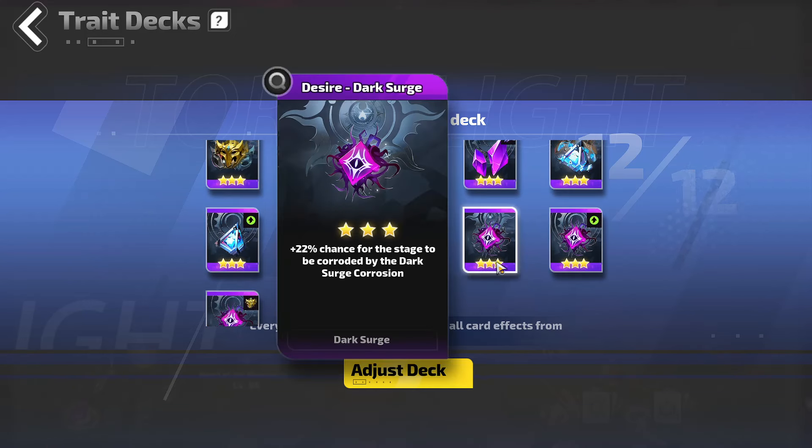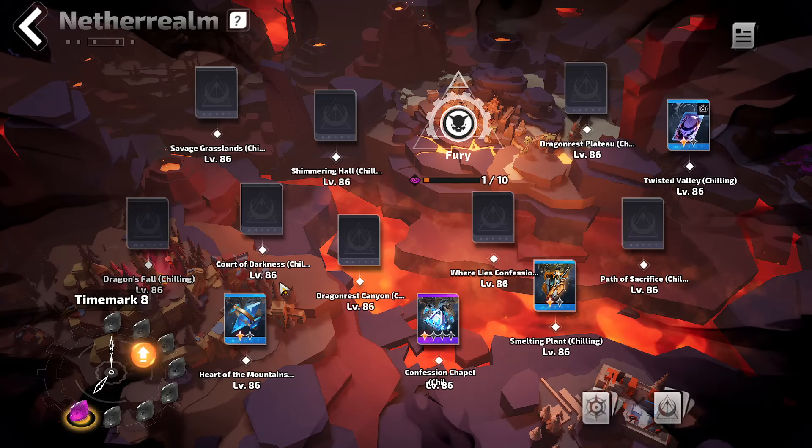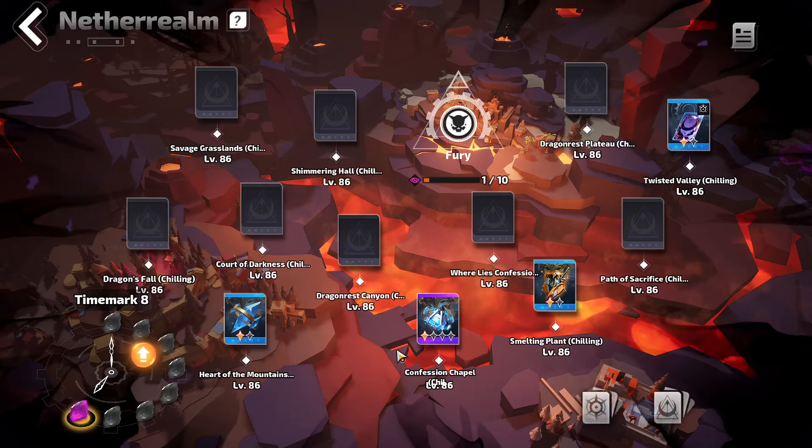People say that Dark Surge is garbage, but if you get Commodity every 6 or 7 maps, most of the time you'll get 10 to 20 Flame Elementium from that, which is quite crazy.